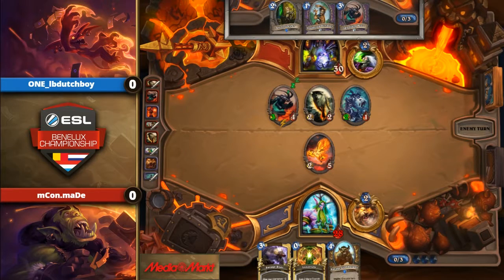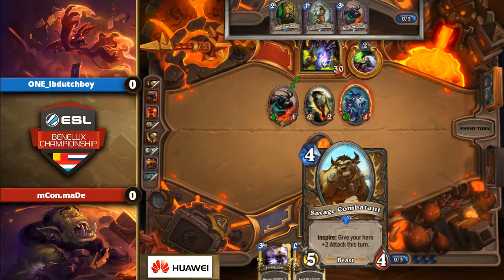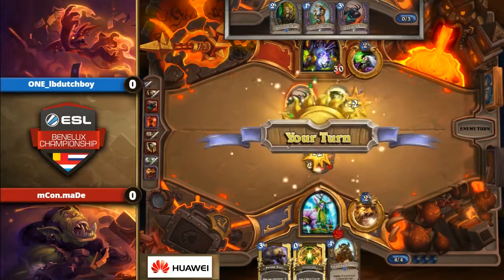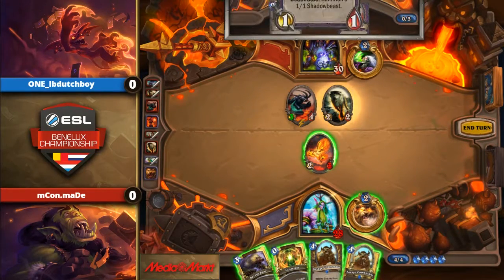He still has that Innervate, so maybe if he picks up another minion he can even Innervate a minion and then go curve out for Savage Combatant. We can also just go for Combatant, Innervate Hero Power to kill the Direwolf. Still thinking. Oh wow, that's well played by him.